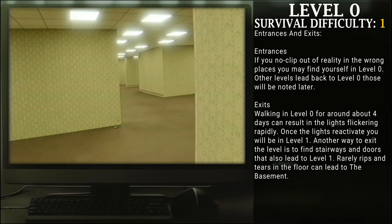Exits. Walking in Level 0 for around four days can result in the lights flickering rapidly. Once the lights reactivate, you will be in Level 1. Another way to exit this level is to find stairs and doors that also lead to Level 1. Rarely, drips and tears in the floor can lead to the basement.